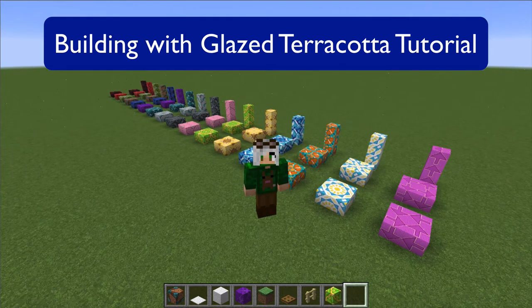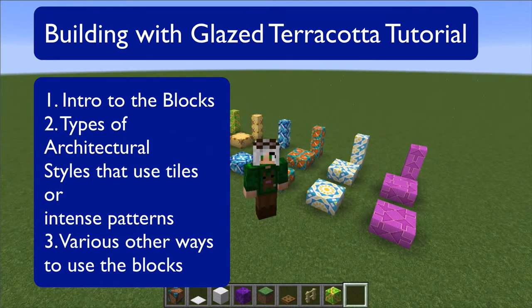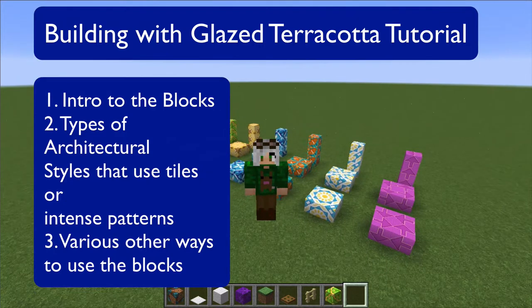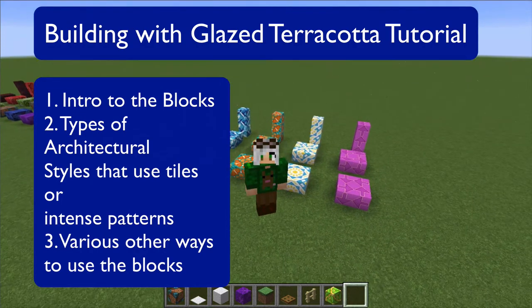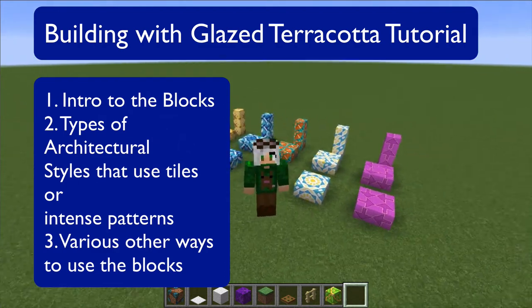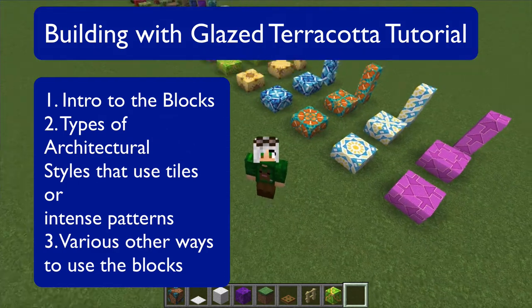I'm going to start out with a small introduction, then introduce you to some various architectural and artistic styles that work well with patterned tile such as what we see behind us, give a few build examples, and then show you some other decorative uses for the tiles. So let's get to it.